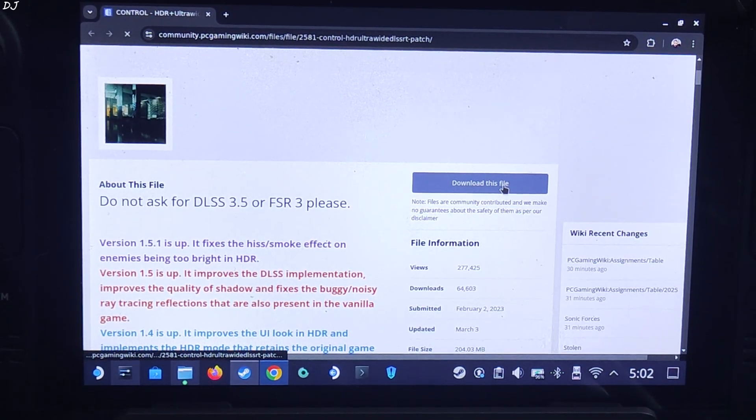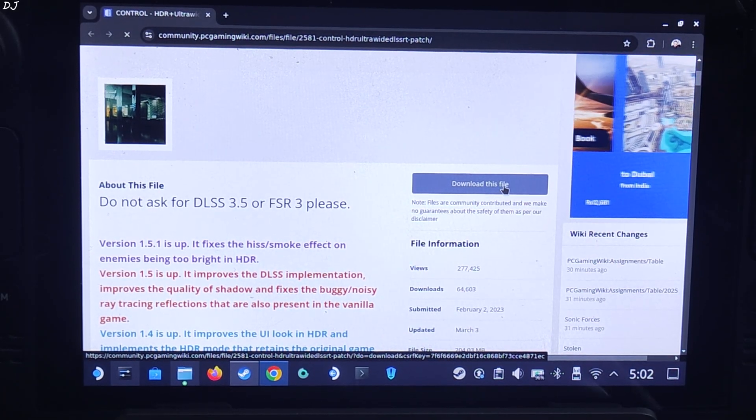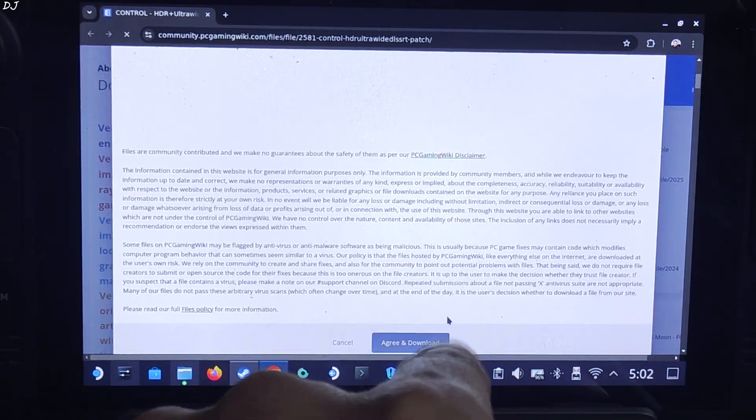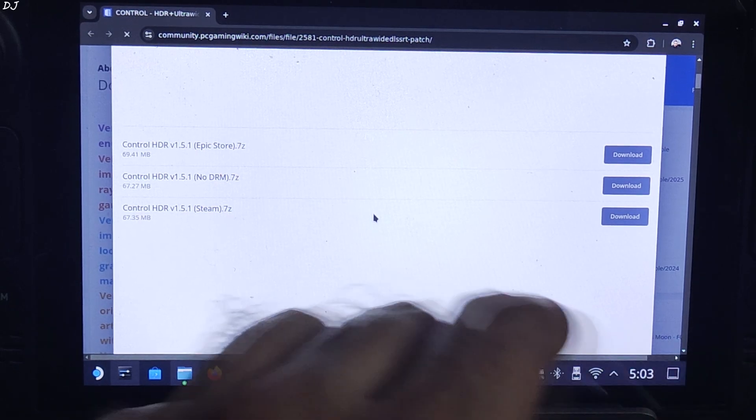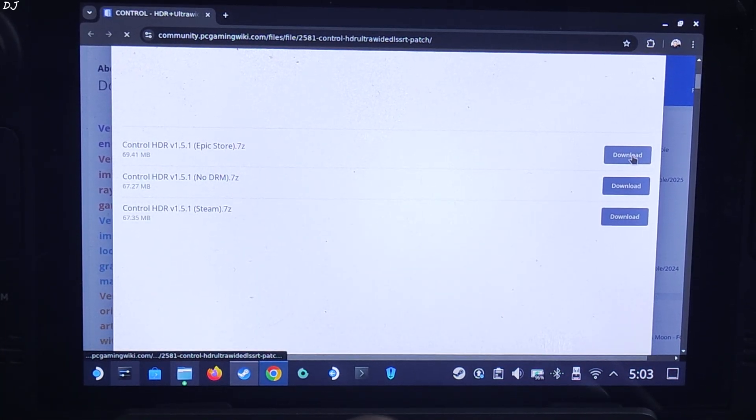We also need to use the Control HDR patch in order to get OptiScaler frame generation working in Control. You can download it from the PC Gaming Wiki website. Enabling HDR is not a requirement. I own the LCD variant of Steam Deck — it does not even support HDR. Click on Download this file, then Agree and Download. I own the Epic Games version, so I will download the Epic Store version of the Control HDR patch.